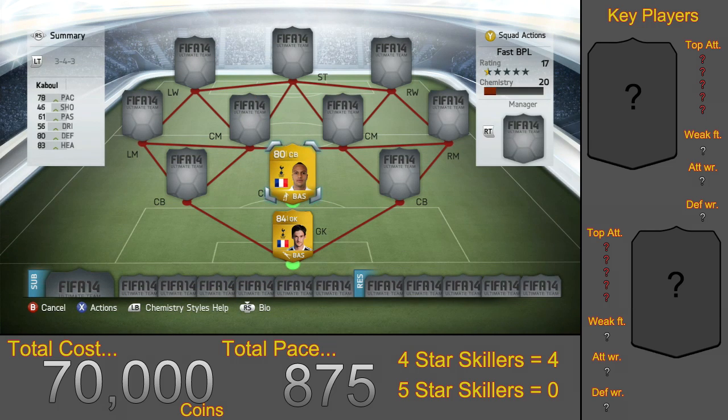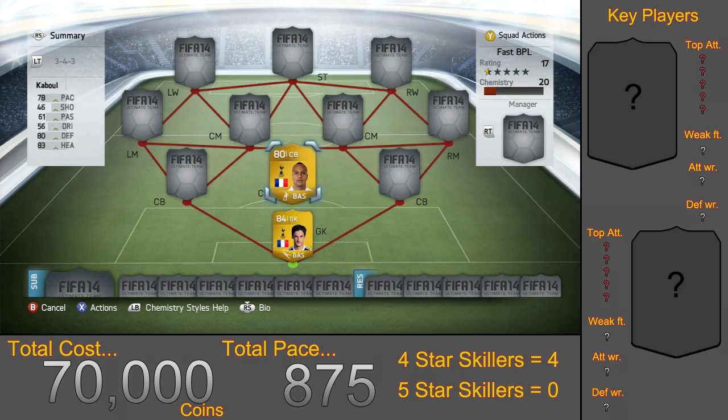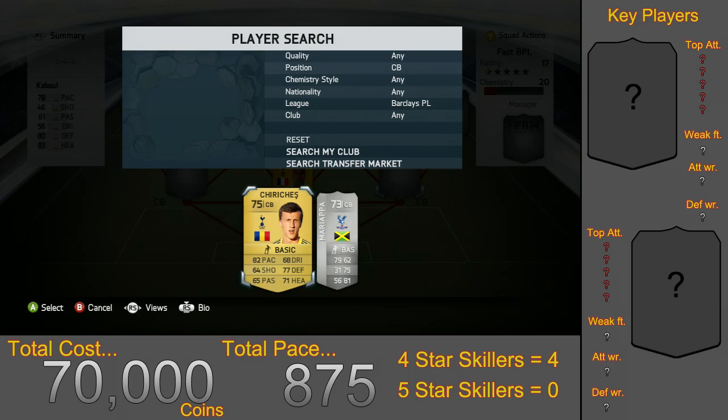Moving into the centre backs, we have Kabul who cost 1,700 coins. He has 78 pace overall and gets a full strong link with Lloris because they share the same nationality and club, meaning they're also in the same league. In game, Kabul is an absolute monster standing at 6 foot 3 with 80 defending and 83 heading. He also has 92 shot power, so don't be afraid to shoot with him if you get open space.